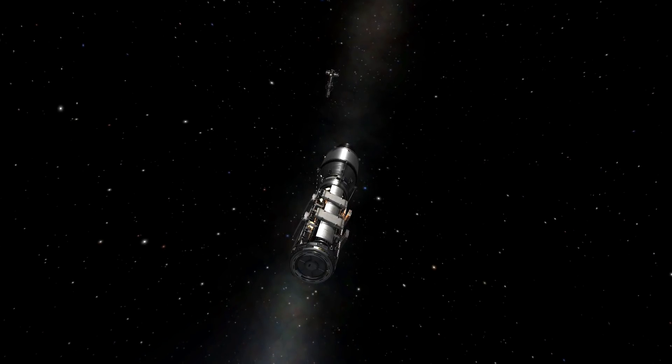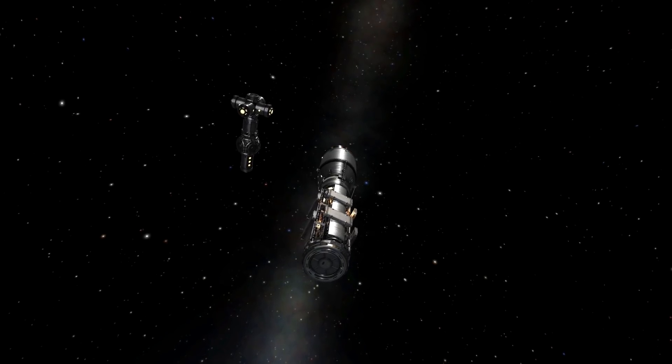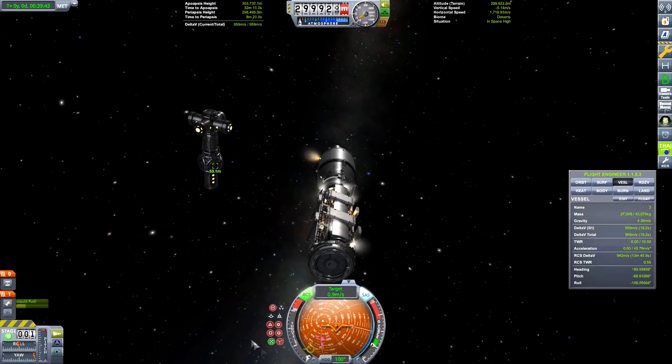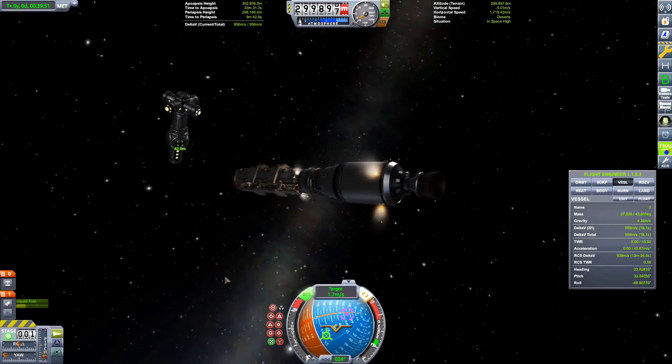Coming in for final approach — when I was approaching I realized I was heading directly for the space station. Luckily I gave a burst of speed sideways so we wouldn't hit the station. That's a good tip for newbies out there playing this game.